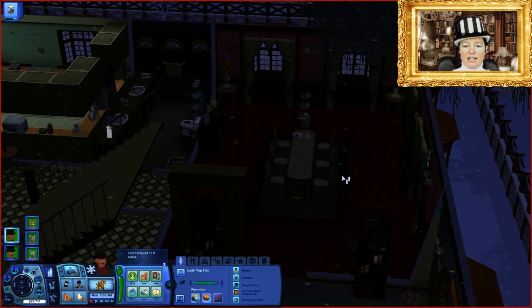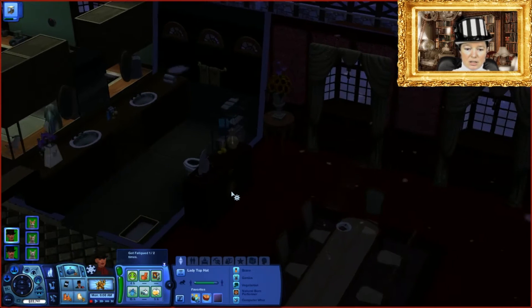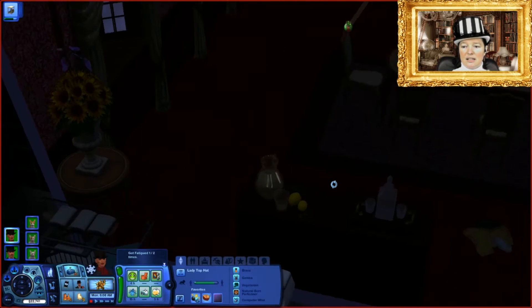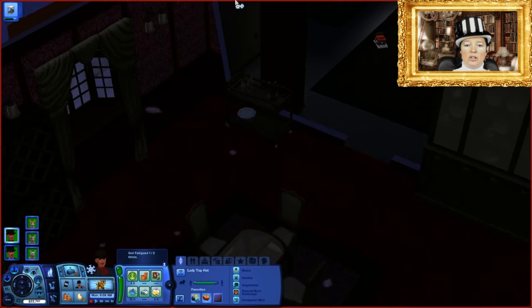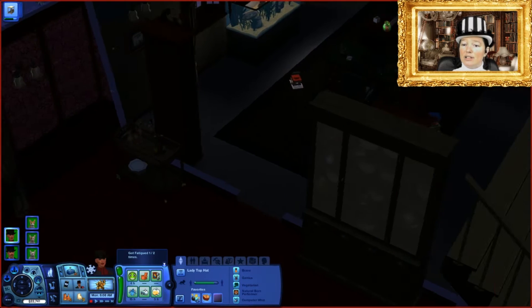We have the dining room. The important features in the dining room are the decanter here with glasses, because Sir and Lady Top Hat drink like fish, and of course some wine bottles and more glasses — so that's as it is in real life as well.